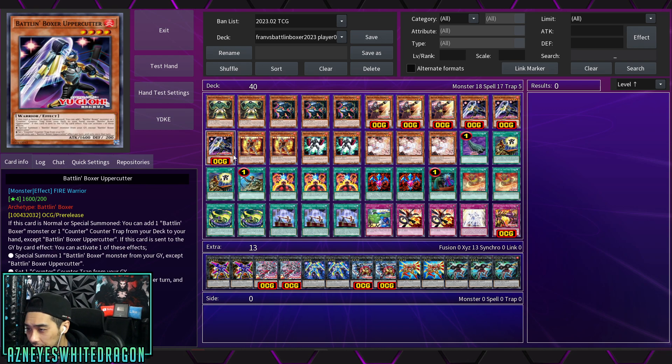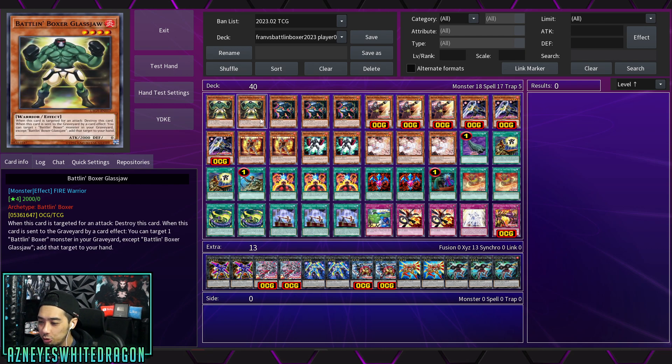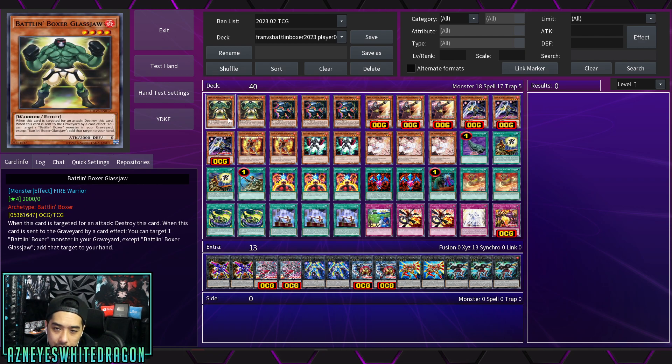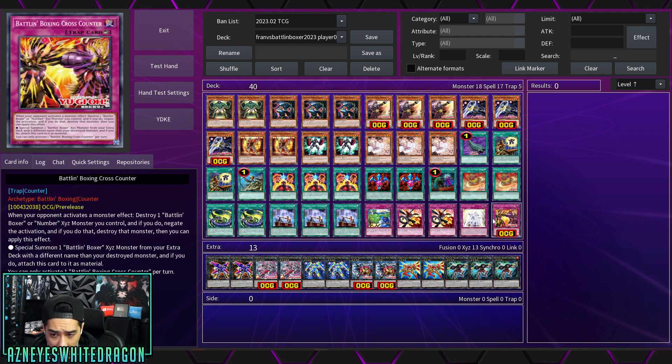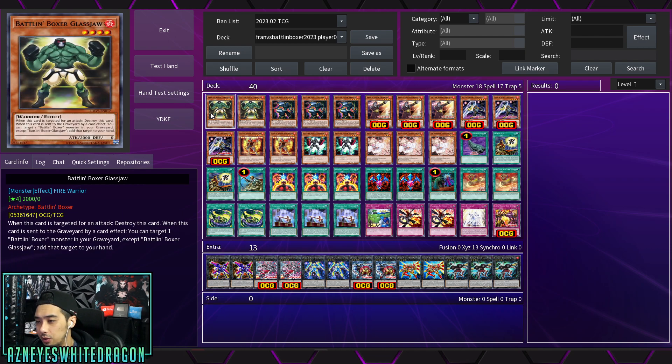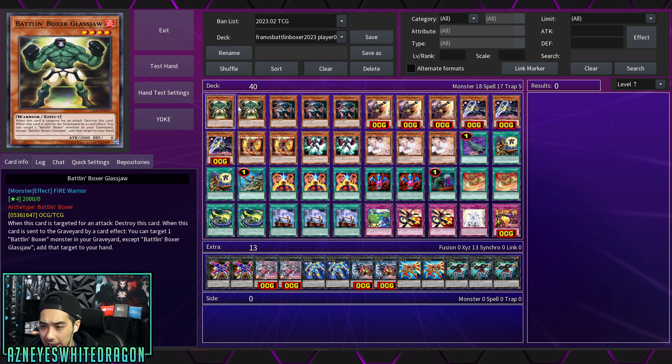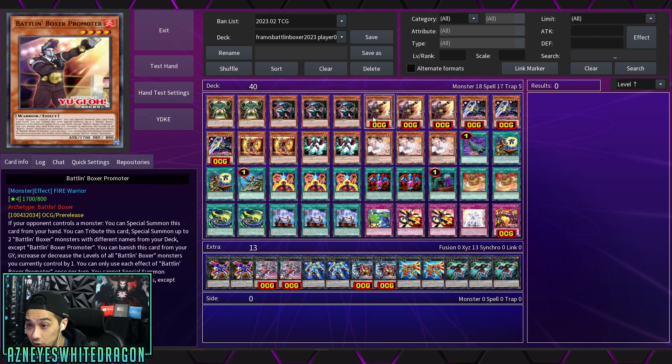I'll give you both deck profiles so you can try them yourself. I went over most of the effects since it's been so long since we've seen Battling Boxers. At locals, everyone built this deck — I think it was around Rulers or Windups — because it was literally two or three dollars for the whole deck. It was basically just spam Yoke every time. There's also an important older card: when targeted for an attack it gets destroyed, but when sent to the graveyard you add a Battling Boxer back to hand. The key combo is to send it by a card effect, recycle, then go Switch Hitter and keep bringing it back.